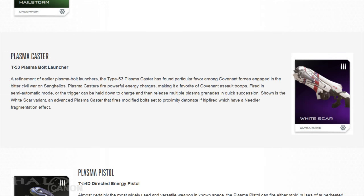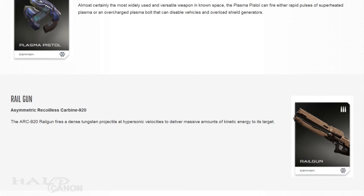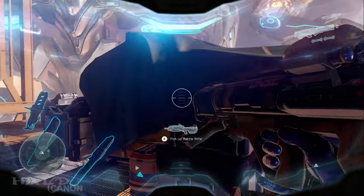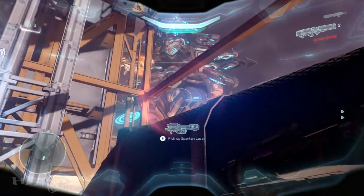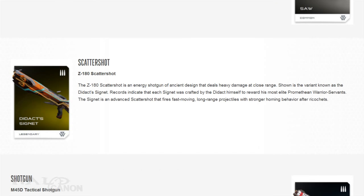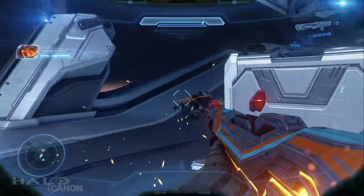Next up is an ultra-rare variant of the T-53 Plasma Caster known as White Scar. The White Scar fires modified plasma bolts set to proximity detonate, and features a Needler-like fragmentation effect. After that we have the new T-54 Plasma Pistol, followed by the ARC-920 Railgun from Halo 4, and the new M57 Pilum Rocket Launcher — I personally love it, much more practical. The M57, much like Halo 4's rocket launcher, can lock onto air targets. We then have the M739 LMG or SAW, followed by a legendary Z-180 Scattershot known as the Didact Signet. There is more than one of these canonically, each crafted by the Didact himself and awarded to his most elite Prometheans.